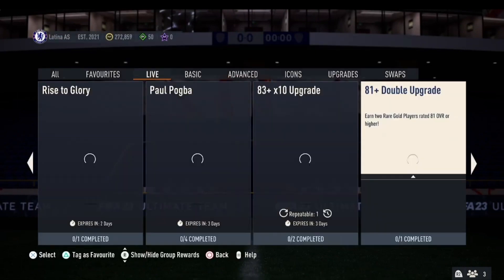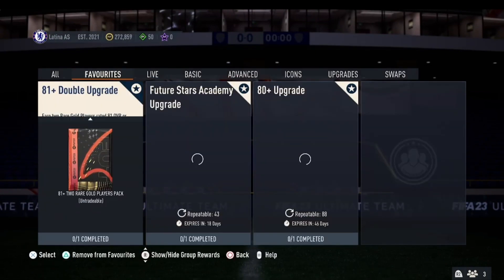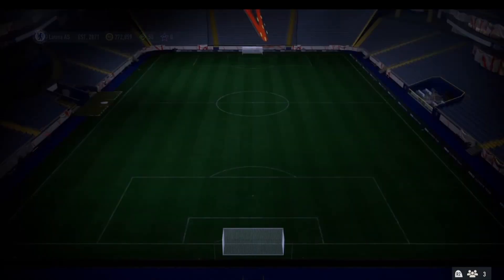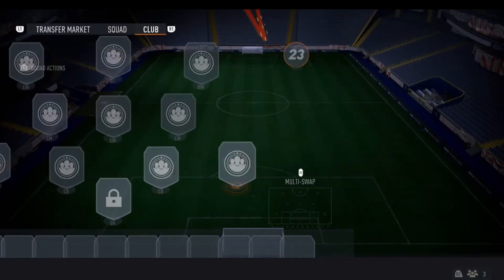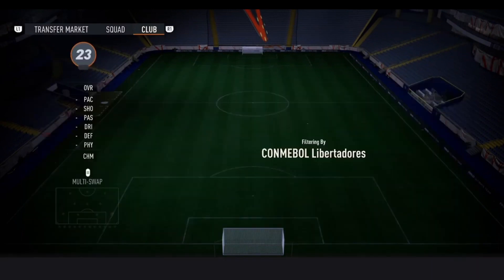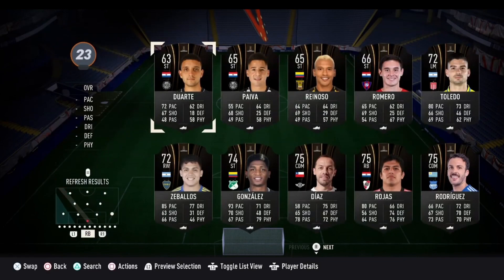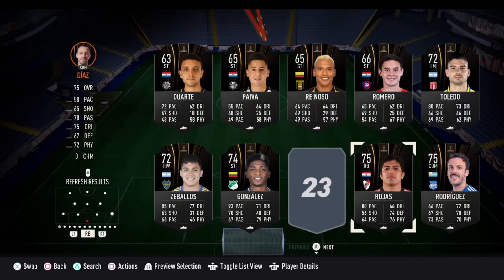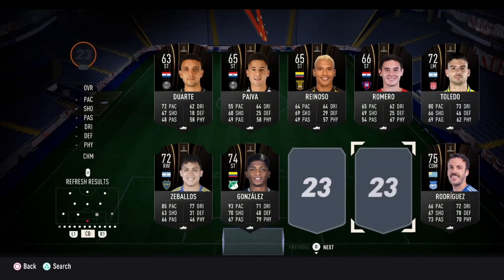If we go back into this SBC, I'll favourite it so it's easier to find. To make this a more efficient way to craft these, we can put the position on any, go to quality, and put it to comparable Libertadores cards. If we put it to low to high and find any Libertadores cards that are 75 and up, these cards do count for the gold rare cards.